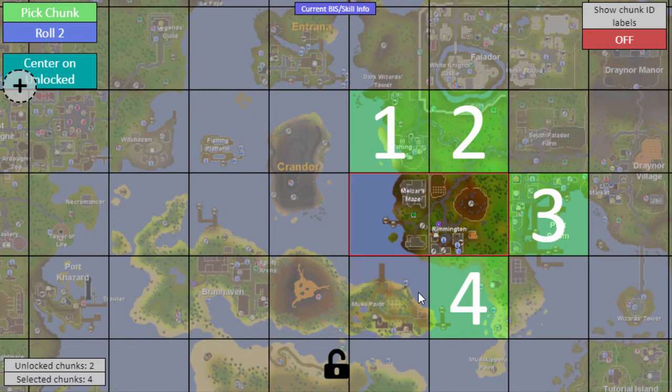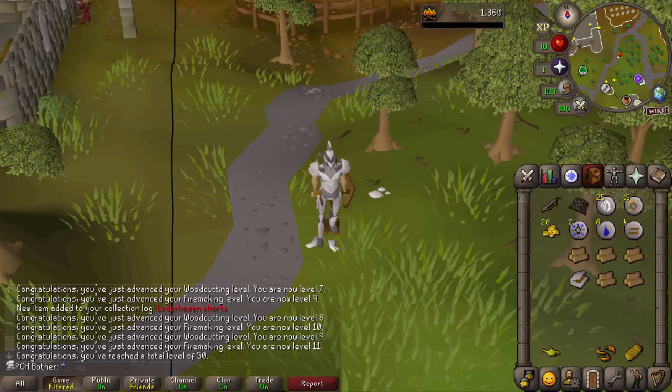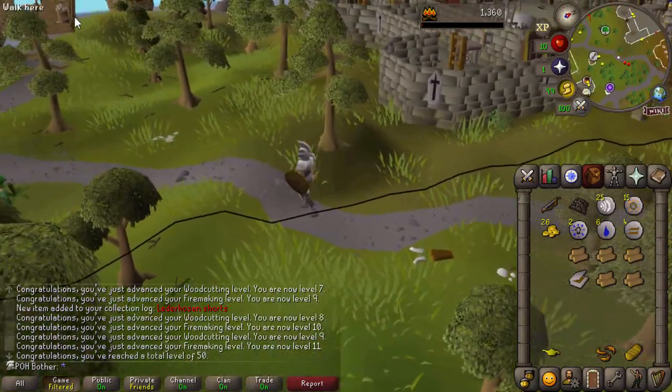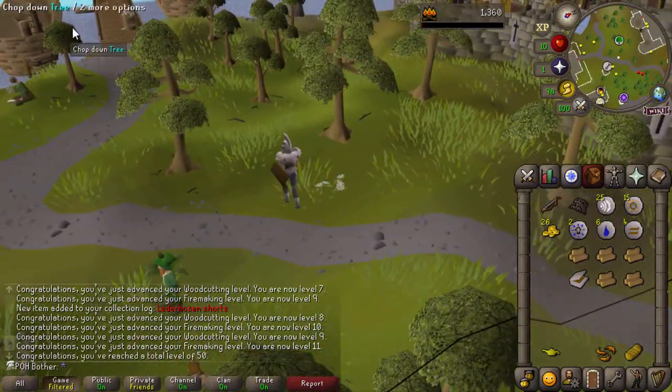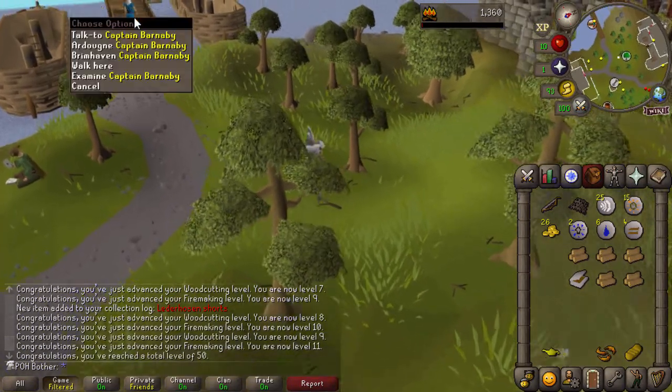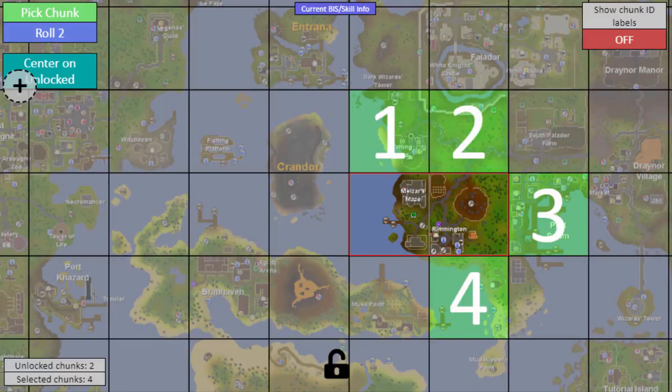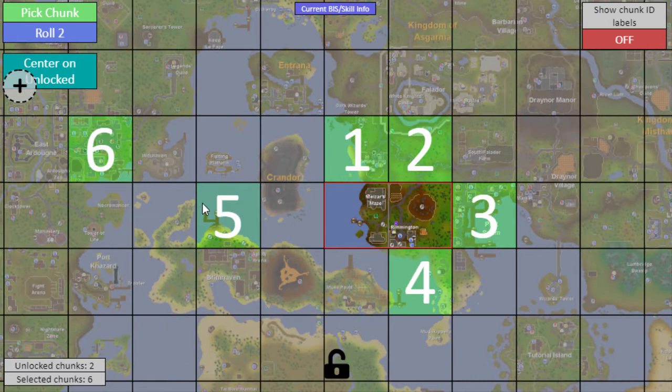But like I said, that boat - let's actually swap back to the game here and quickly run over. Can I go to Brimhaven and Arty? Yes! So I can now go to Arty and Brimhaven. So we head back here - this chunk and that chunk are now unlockable. This is getting very interesting. Which chunk will we unlock now?